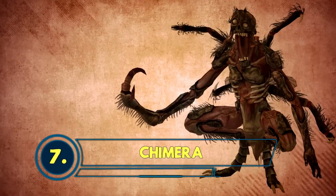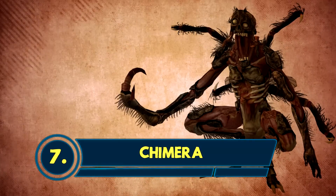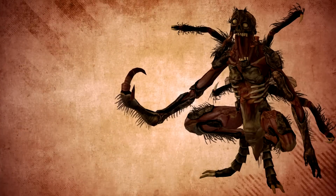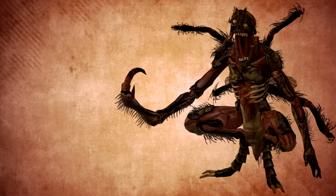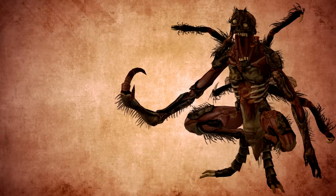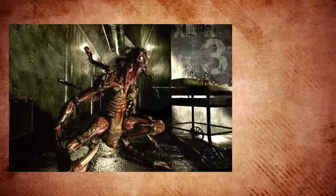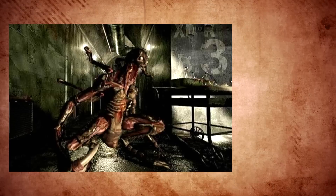A Chimera is a bioweapon product developed by the Umbrella Corporation and manufactured in the Arkle Laboratory. It is a human-fly hybrid, named after a monster of Greek mythology, itself a combination of different animals. The Chimera was produced through genetic manipulation, created through in vitro fertilization by artificially inseminating a human ovum with fly DNA, using the T-Virus as a bonding agent. The egg would then be placed within a woman to carry it to term. Due to their many flaws, further research into more advanced forms was never conducted, and the Chimera's basic form was never refined to the lengths of the Hunter or the Tyrant. Despite this, it is still a terrifying sight to behold, especially in number.